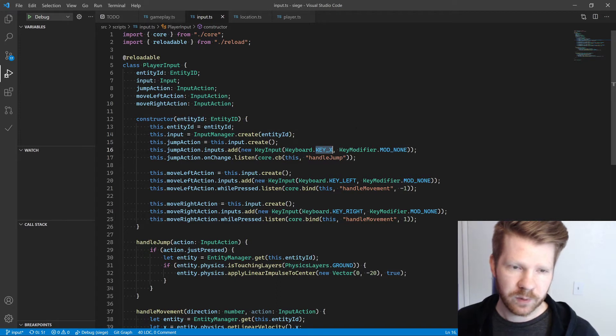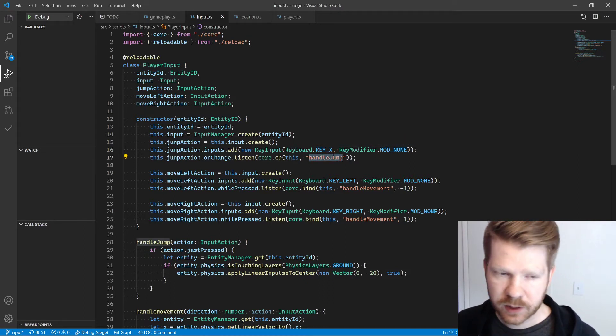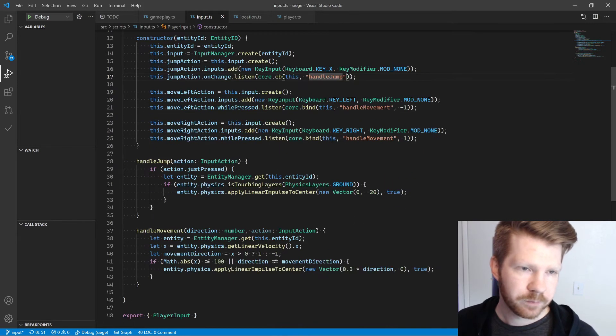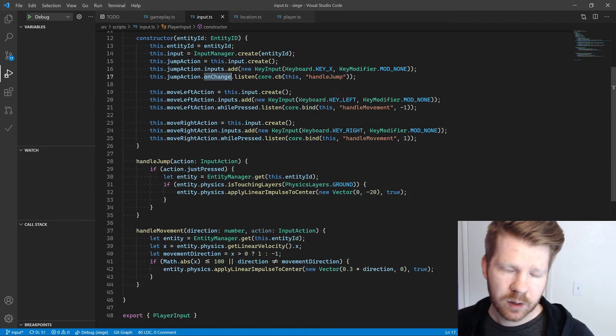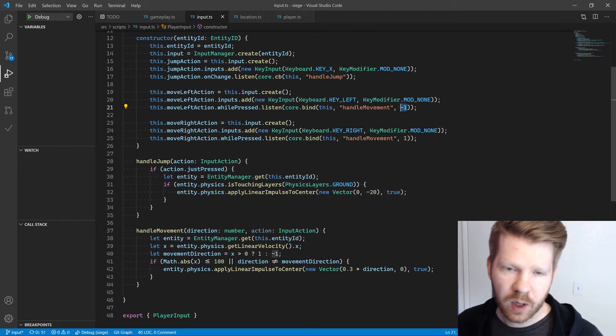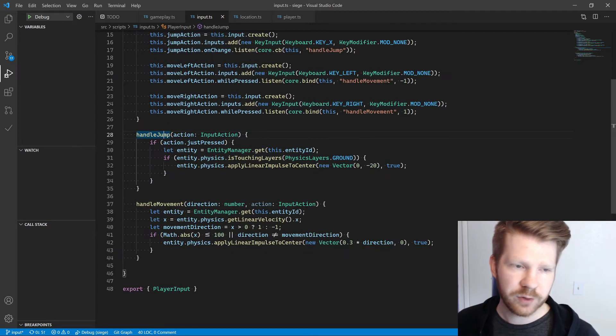So we just say here's a jump action that is assigned to key X, and whenever the action is triggered, handle jump — whenever it's changed. And then we do the same with moving left, moving right. We actually bind the direction to this handle movement function, so that way we don't have to have two different functions.